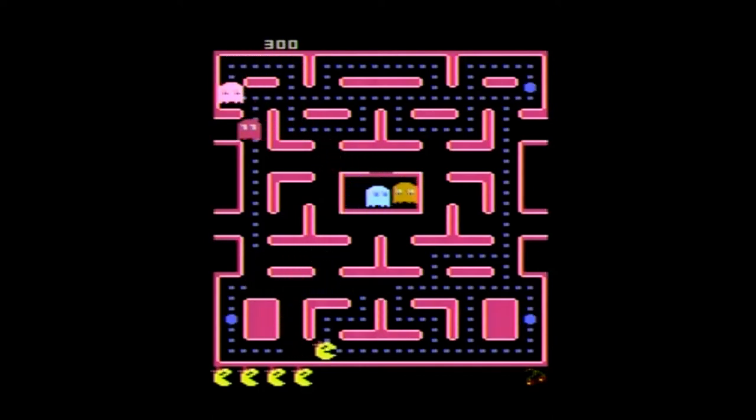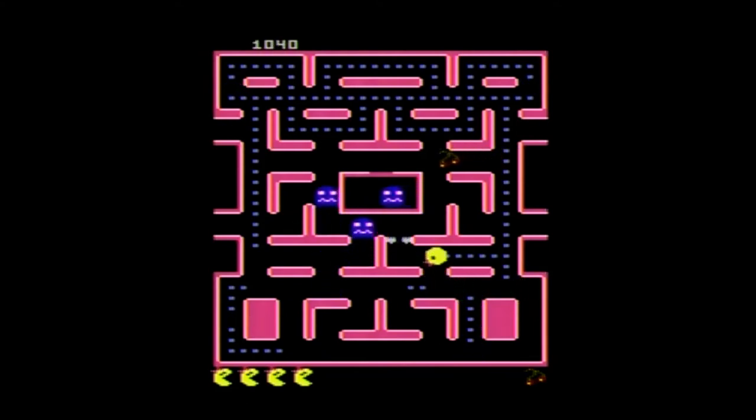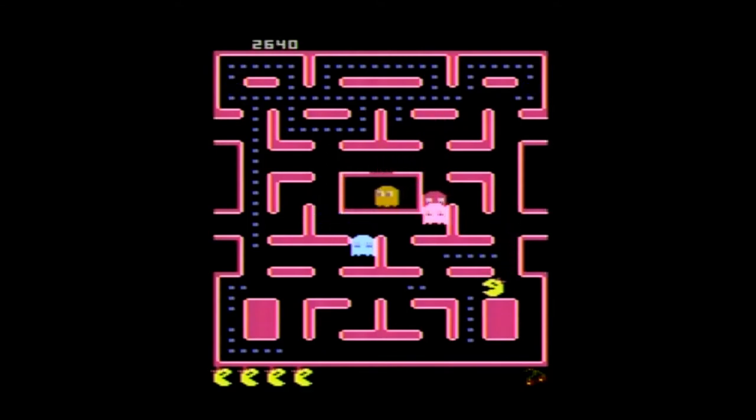It is a maze game for one or two players alternating. While Namco now owns the rights to Ms. Pac-Man and created the original Pac-Man, it was originally brought to the arcades by Midway in 1982. It's based on a Pac-Man arcade hack called Crazy Auto, made by GCC. GCC would later design the Atari 7800 system and this version of Ms. Pac-Man as well, so the circle comes fully around.